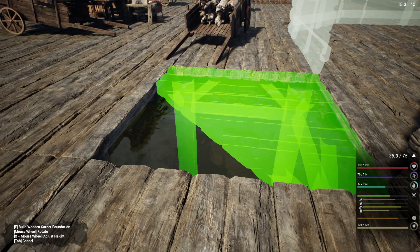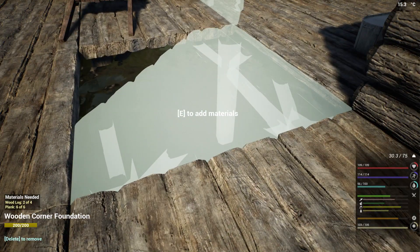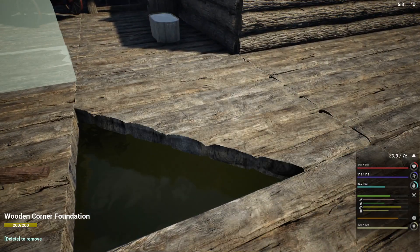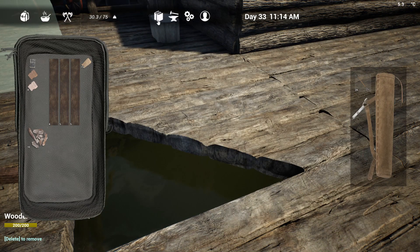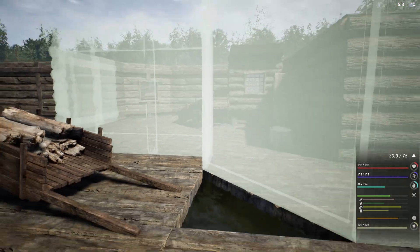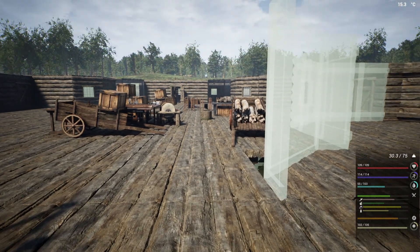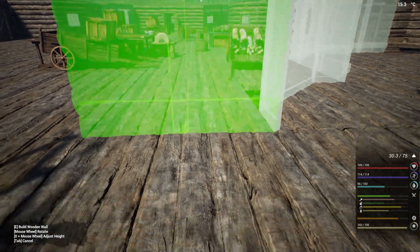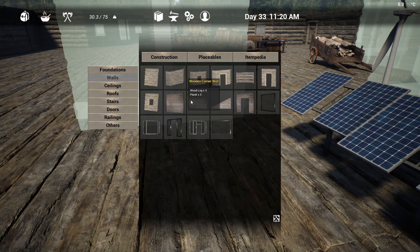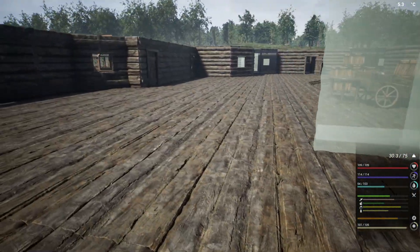Foundations. So you can go back in here. Two more. And we are putting a glass wall here. Okay, we're getting there. It is too straight and the door. So far so good.